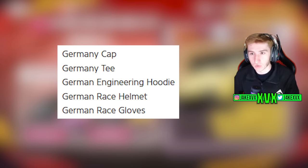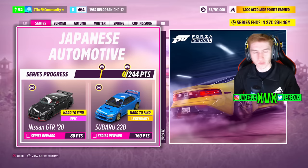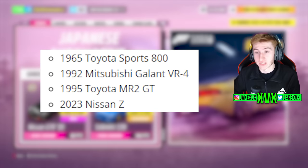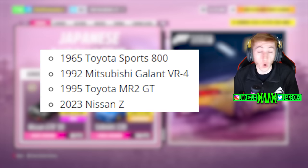Let's take a look at the Japanese Automotive Update now, which was Series 17 I think. This was a bit of a small update — in terms of cars anyway, it only had four new cars, all of which were Japanese: the Toyota Sports 800, Toyota MR2, Mitsubishi, and Nissan. Those four cars were added, and that was it — those were the only new cars added in the Japanese Automotive Update.